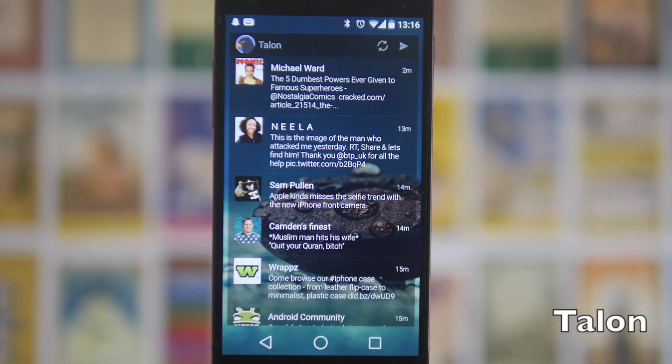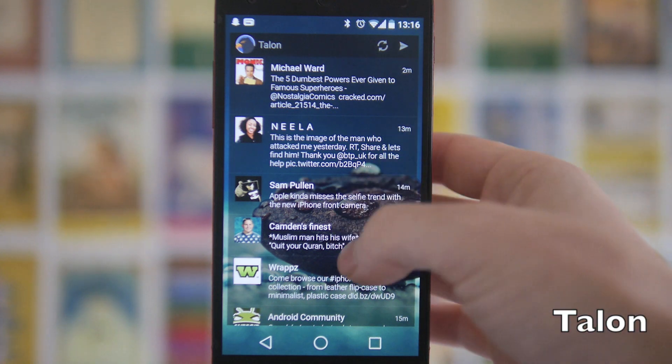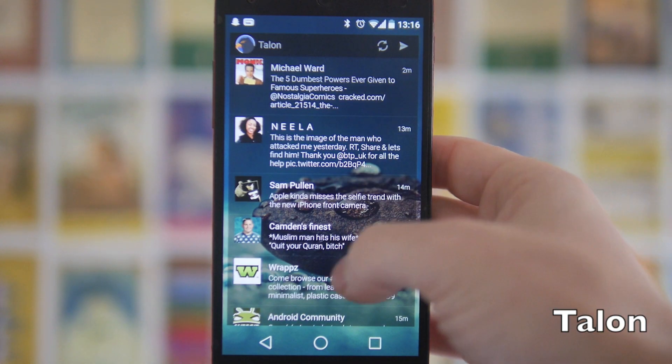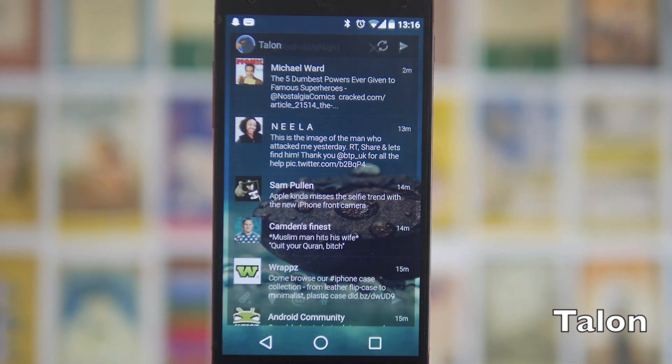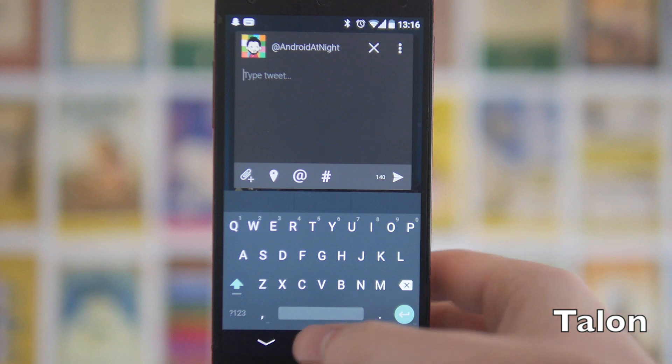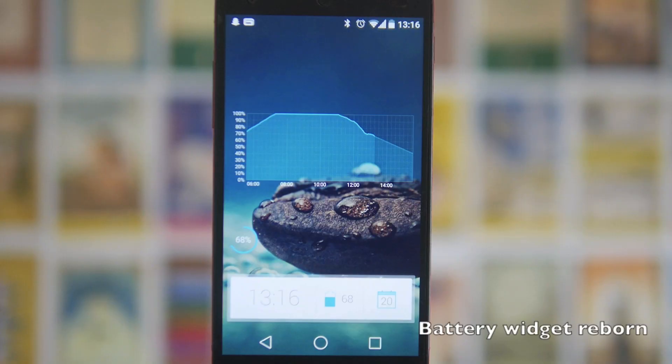Next up we've got the Talon widget. Talon is my favourite Twitter client at the moment, and the widget I really like because it's just big, bold, and really minimalist. You've got options to refresh or compose a new tweet — I love that it comes up in a pop-up. It all looks really nice, and if you're using this widget you almost don't need to go into the Talon app at all.